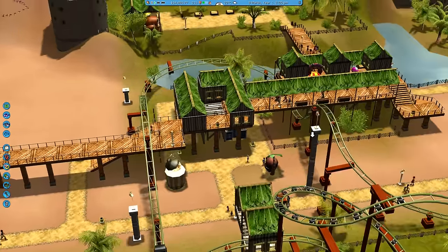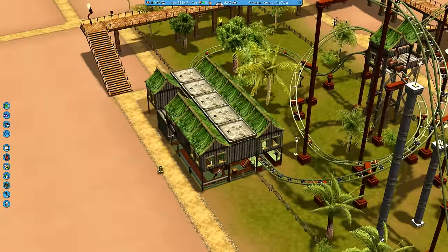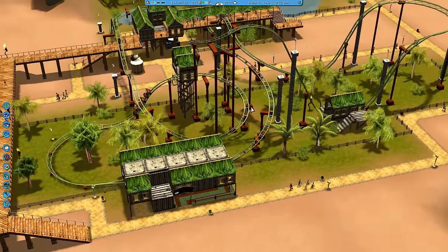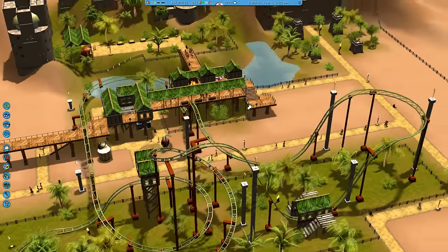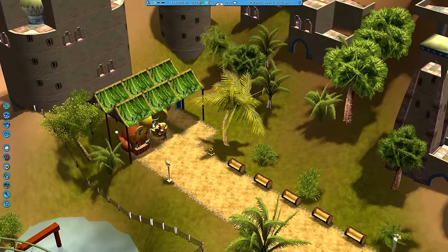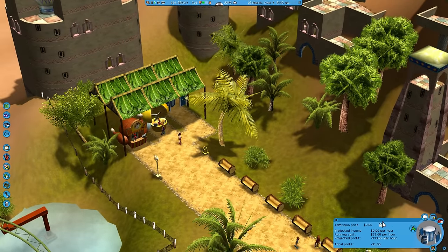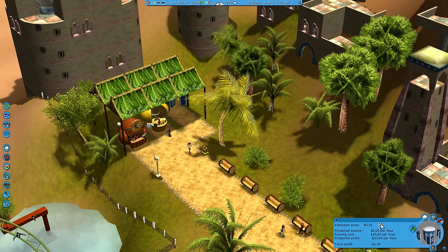So how do they get up there to use this roller coaster? The roller coaster entry is over here - it's called the Python. Looks cool, I'll give it that. Then we have some cool-looking areas here - more stands and another toilet. That one's for free - not having any of that shenanigans.